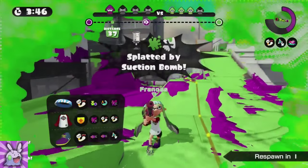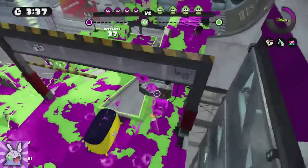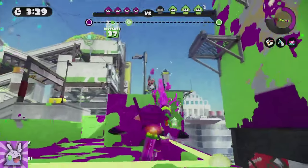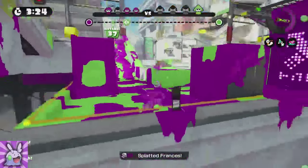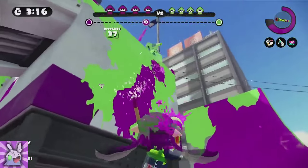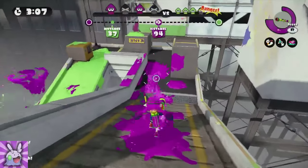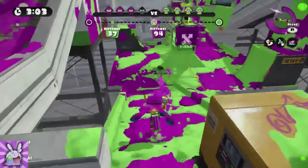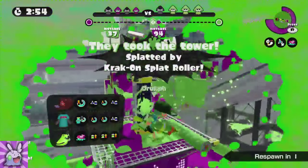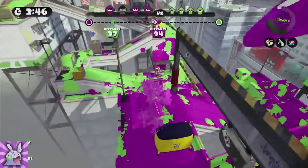They got incredibly deep on the first run and we're getting dominated. What's important here is for the team to not just try to go deep, but more so to cover up their progress from last run, so they have to push back through ink rather than make a clean lane run — since pretty much everything would already be covered in their color. We do a decent job, and we finally get access to their hill. I think they made that big of a push because they didn't cover any of their side, so if we can get into their side they'll be in trouble.